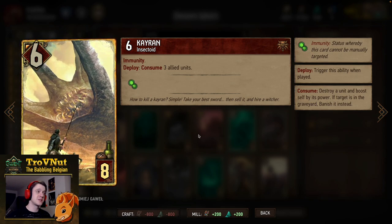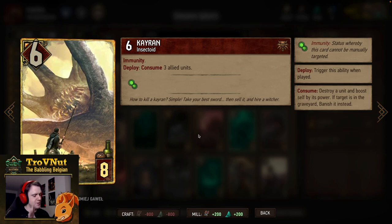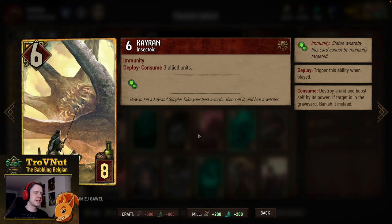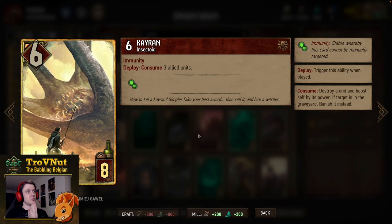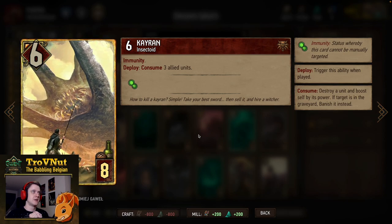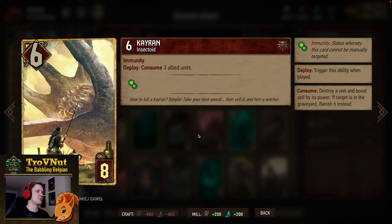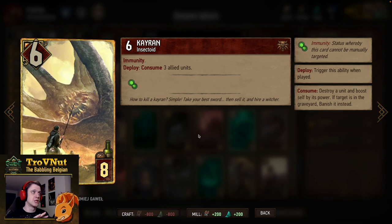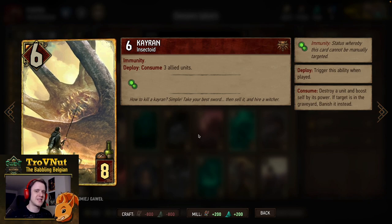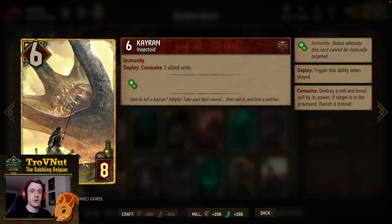Next up, Keltalus with Cave Troll — Karan is a very big consume unit with a lot of uses. Six power for eight provisions, has Immunity, and on deploy you can consume three allied units. Against the self-boosting enemy-boosting archetype this card is invaluable — you can consume your highest power units, get all those points onto a single immune card your opponent can't target. It also lets you clear your own board and force opponents into awkward positions where they'll always get a unit destroyed.